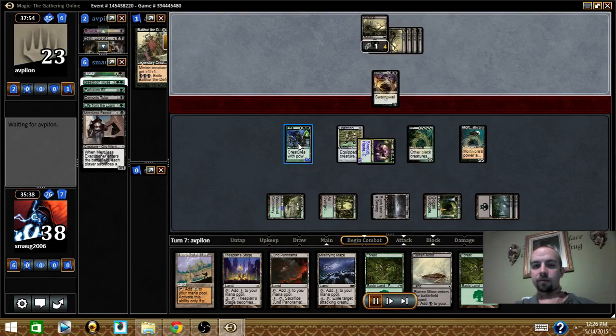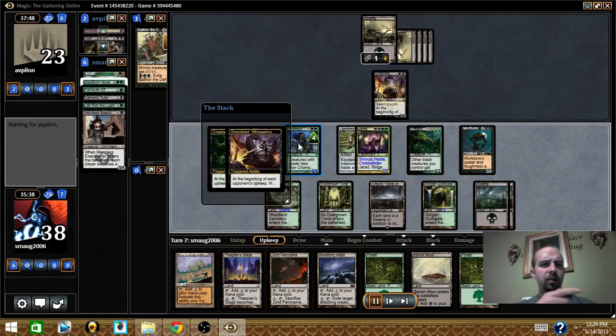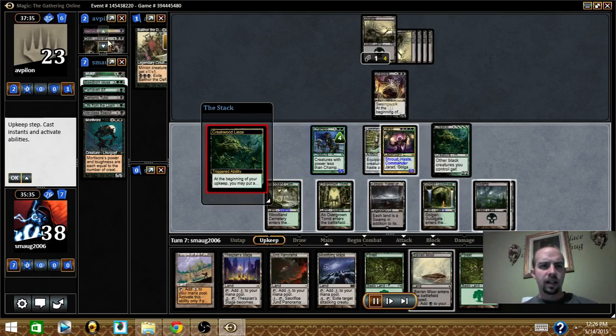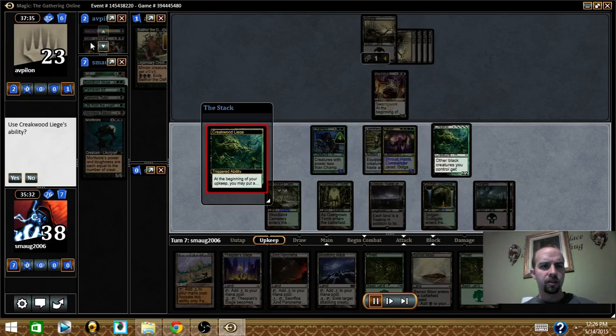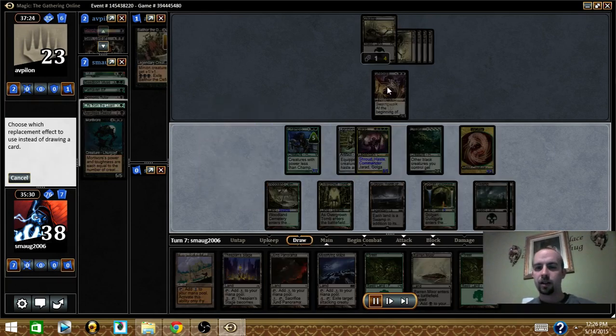I get Merciless Executor and my Motivor back. Champion is just getting bigger and bigger — now he's a 6/6. All my opponent basically got was Geth back, but wait — he sacrificed Geth for Merciless Executor. That's right.